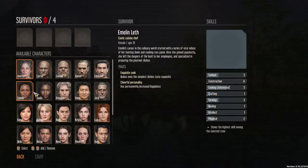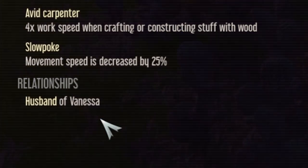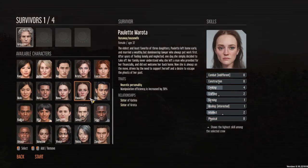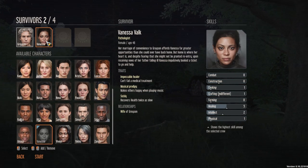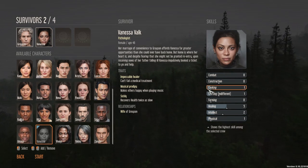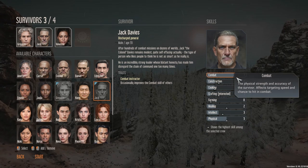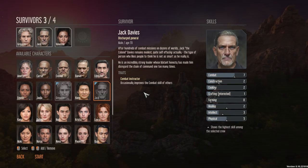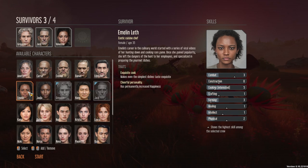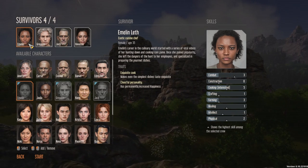We want someone who's pretty good at building, so I'm going to go with Grayson. Actually, Grayson's the husband of Vanessa, so we could get a little bit more happiness out of them by having them together. Vanessa's good at healing, though not at much else. Jack is actually really good because of his combat level 7, and the fact that occasionally he improves the combat skill of others — that could be really useful. And Emmeline, let's go with you, seeing as you're good at farming and you're also interested in cooking.